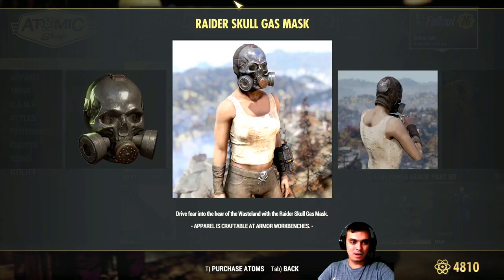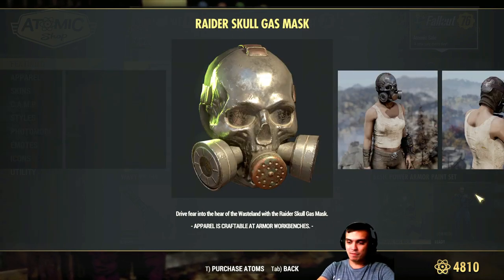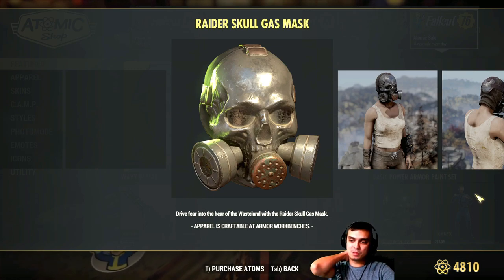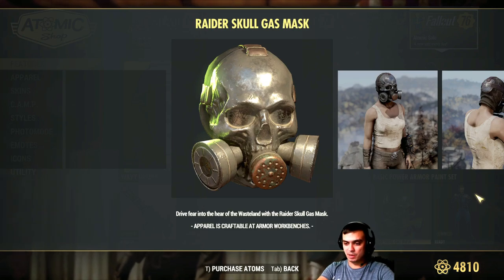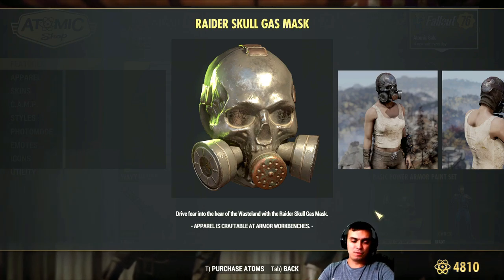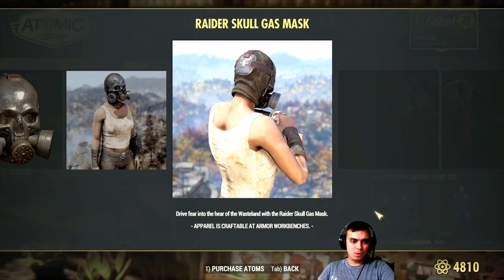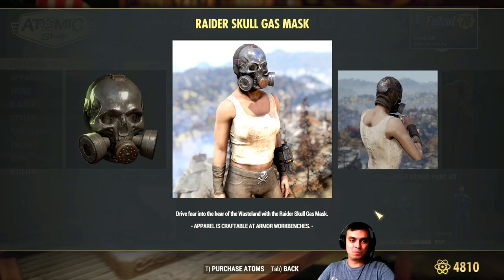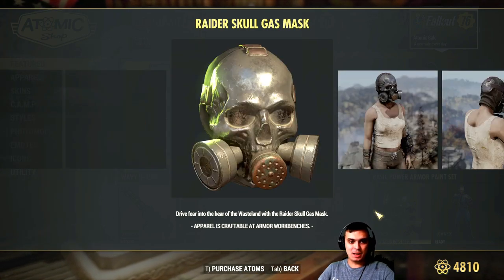The Raiders Call gas mask is an okay item. I was at first super hyped about it and then I used it maybe for a day and that's it — never used it again, maybe because I haven't found a good, perfect-looking outfit for it. The price for it is 270 atoms, that's including the 10% discount that is offered, but the general price is 300 atoms for this gas mask.